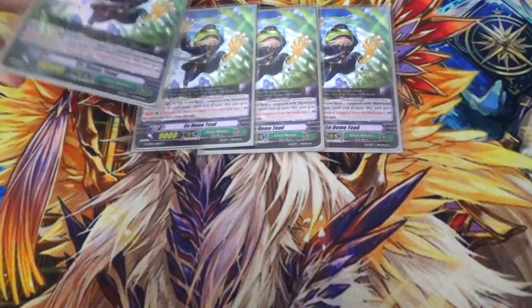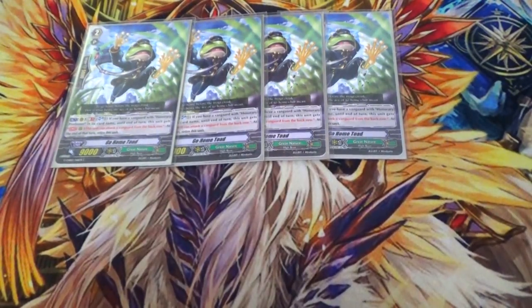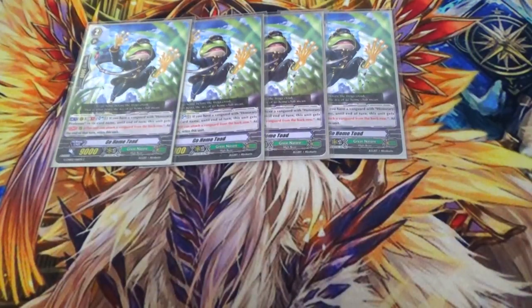Four copies of Go Home Toad. His skill is GB1 — if you have an honorary professor vanguard, you can soulblast one and he gets the ability to attack from the back row, and then at the end of the turn he's retired. This is meant to go with your break ride combo so you can put dopes in a bunch of places and be in the back row. I like him, he's a pretty good card. There's not really much else to do in the grade 2 lineup, so just run him — he does fine.